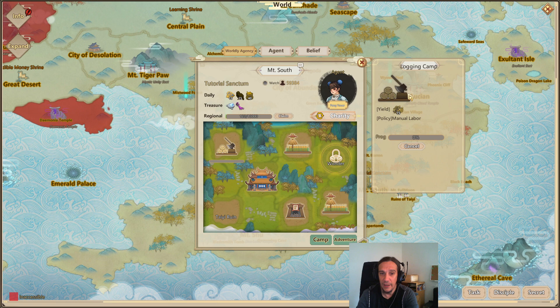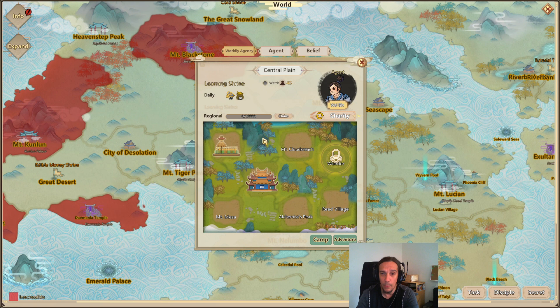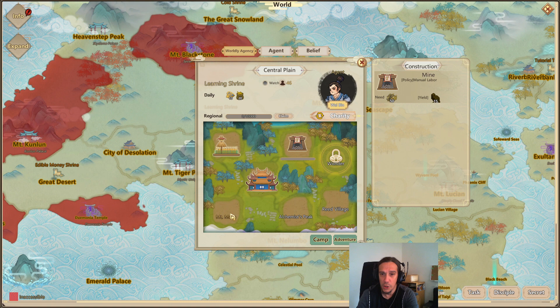Upgrading your agencies is really powerful because with every upgrade we can build new buildings. At Central Plane I wasn't done building either, so I'll put up a mine there because we had a shortage of brownstone quite often. And overall Great Desert wasn't finished either - ah no, it's finished there.